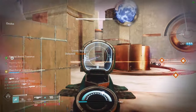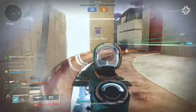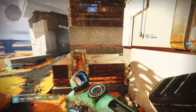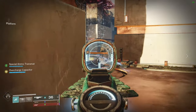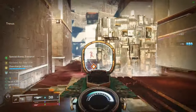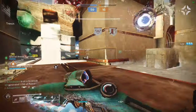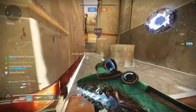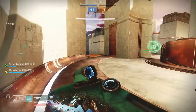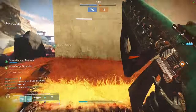This is where the Warlock exotic Getaway Artist comes in. When you have Getaway Artist equipped, consuming any grenade will summon a supercharged Arc Soul with a faster rate of fire doing 55 damage per burst, which literally instant deletes a Void Titan Overshield or an Arc Titan Juggernaut Shield. With the introduction of Arc 3.0, consuming a grenade also amplifies you on demand, increasing your weapon handling, sprint speed, and it supercharges a specific weapon that synergizes perfectly with this build. Whenever your supercharged Arc Soul damages an enemy, it also gives you free grenade energy, which feeds into the gameplay loop even more.